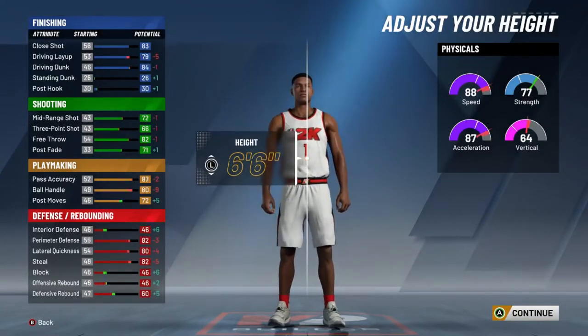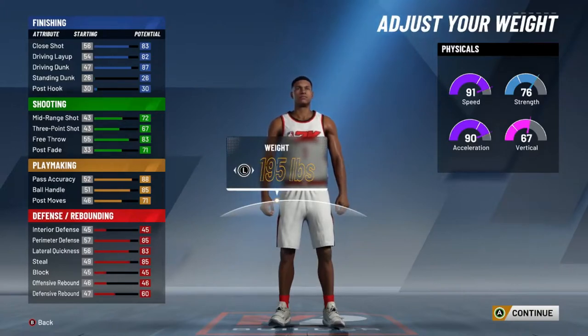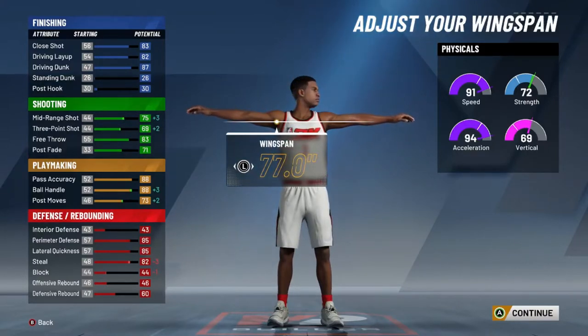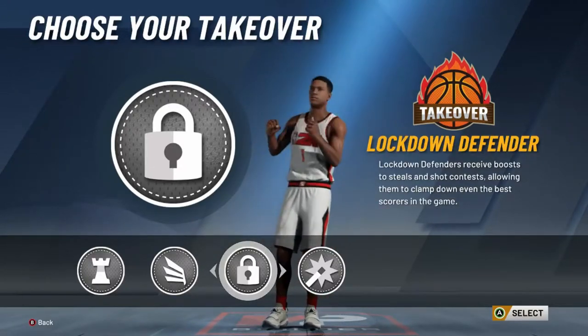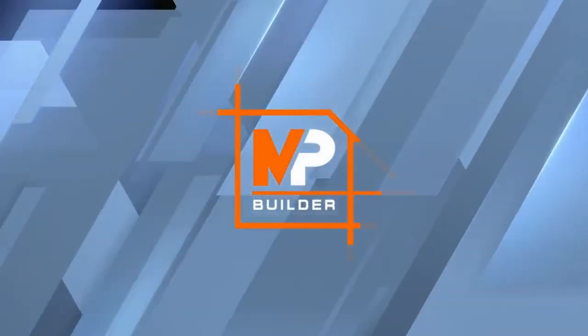But on a build like this it's tough, because if you wanna be able to play defense and guard anywhere really, you're gonna lose ball handling because you wanna be as tall as possible. So let's just say we make this guy 6'5" too — minimum weight, and then minimum wingspan. Your blocks are gonna go down but you still have a good steal, and now you're gonna be able to shoot. And obviously you're going with the lockdown takeover.